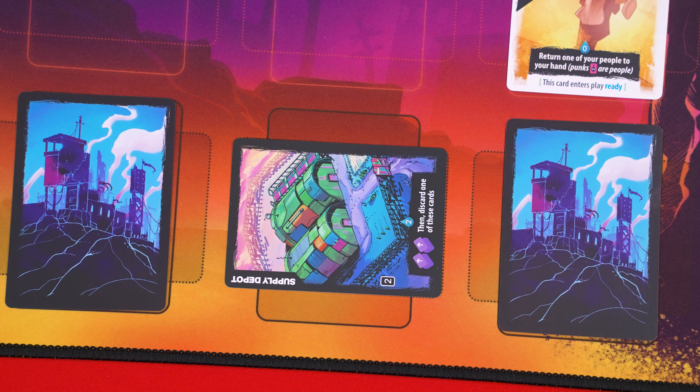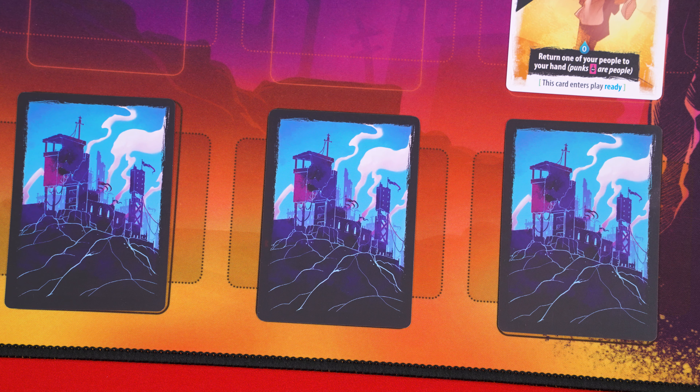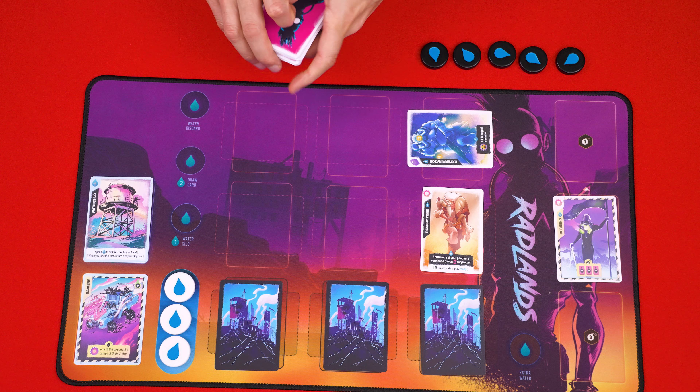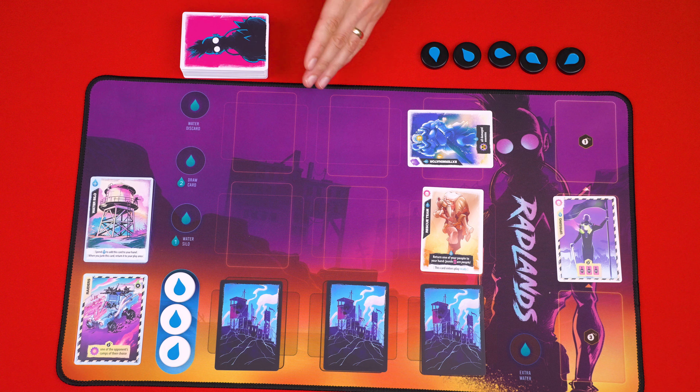A player wins as soon as they have destroyed all three of their opponent's camps. If the draw deck ever runs out, you reshuffle the discard pile into a new deck. But in the very rare situation that your draw deck runs out a second time, the game just ends in a draw.